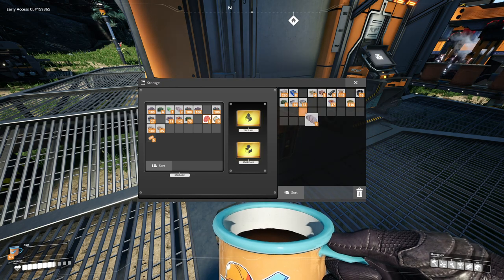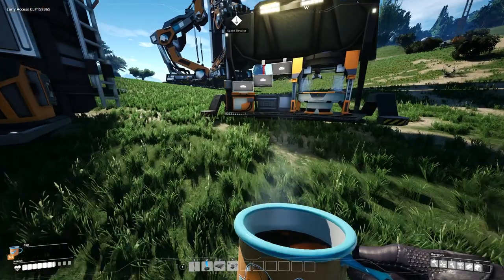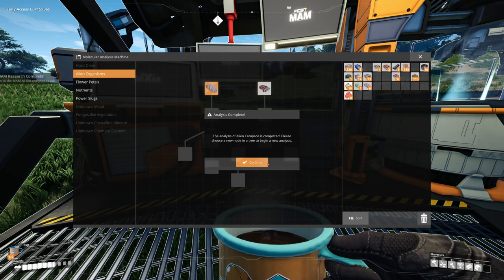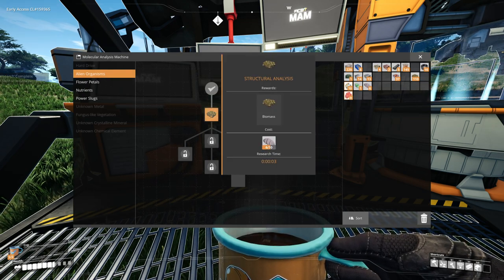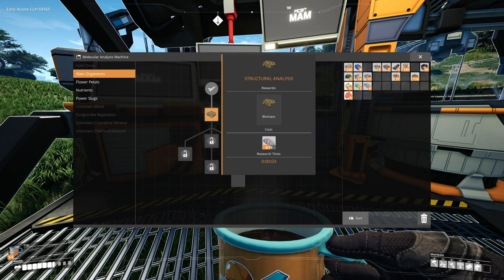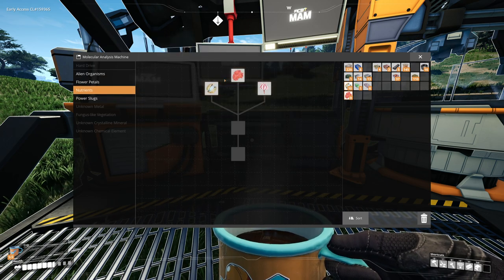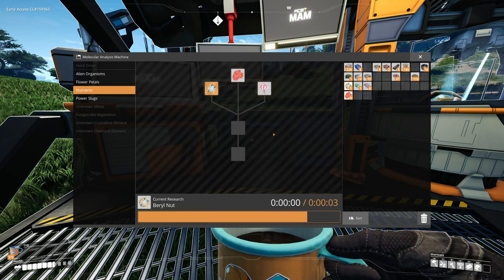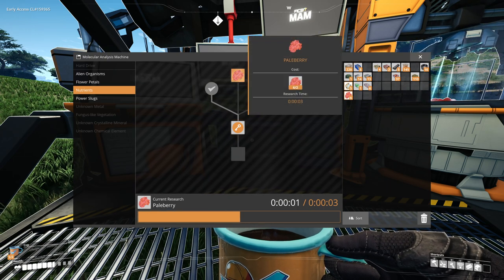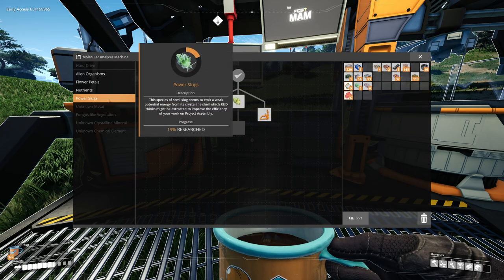We have another power slug. Let's use the berries and nuts and see what we can do. If they're like achievements we're gonna have to do them eventually anyway, and if it only takes three seconds and we have the stuff already, why not? Biomass — we don't need biomass. We need 10 of those carapace things though, and we don't have alien organs. New object added to the object scanner — interesting!